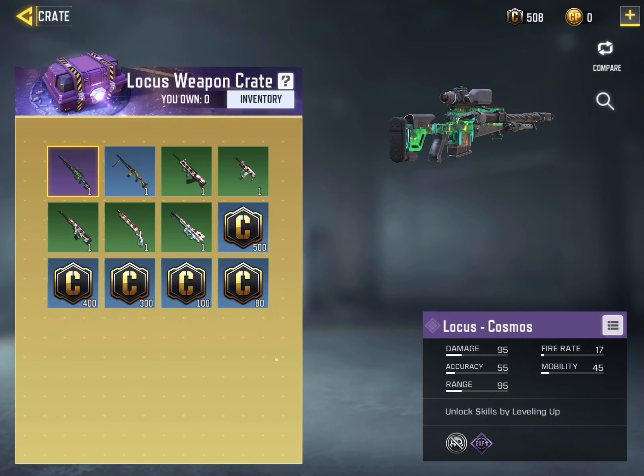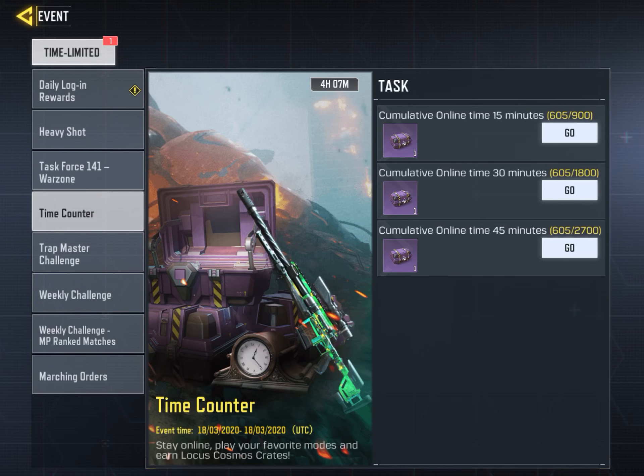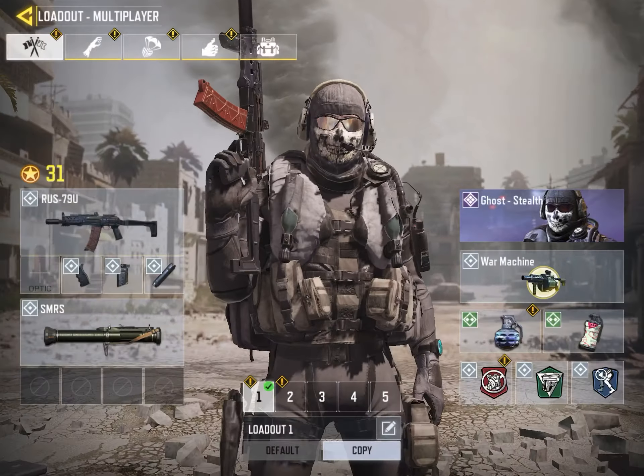As you can see, free Locust crate — you have to play one cumulative online time of 15 minutes, one cumulative time of 30 minutes, and one cumulative time of 45 minutes. But this all gets bundled up, so when you get 15 minutes it also counts toward the 30 minutes. So yeah, you gotta go do that.